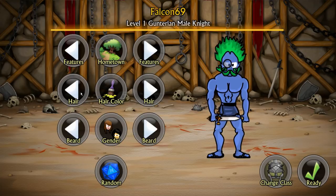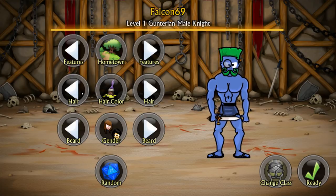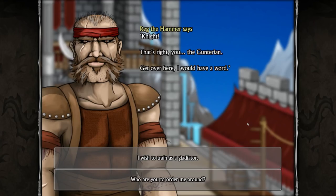I got to go with Guile - green hair Guile with a mustache. This is amazing. I'm keeping that beard. This will be Wreck the Hammer, Knight, the Gunterian. Get over here, I would have a word.